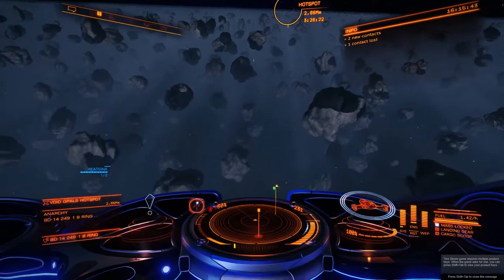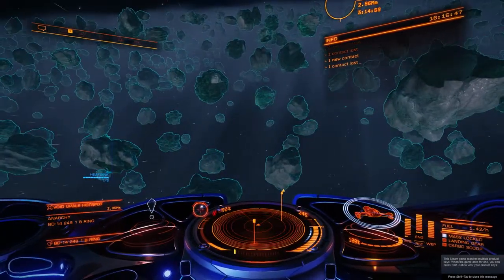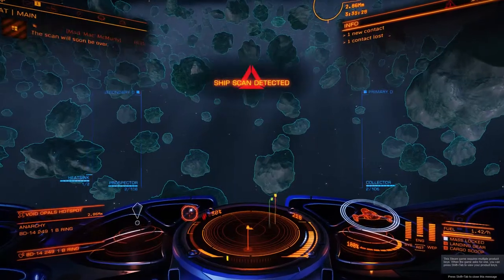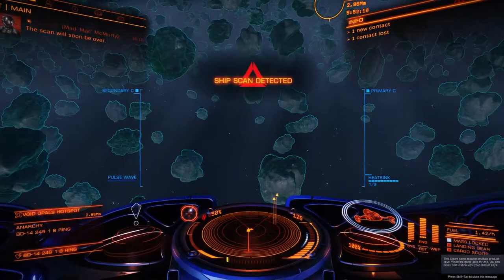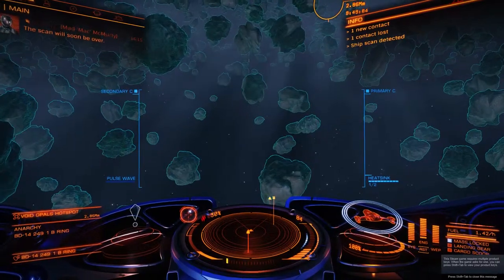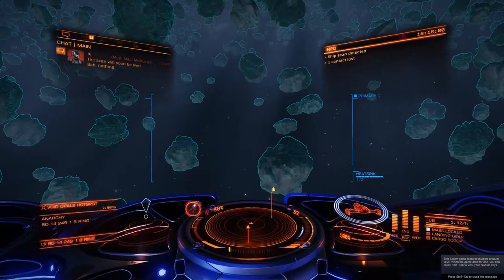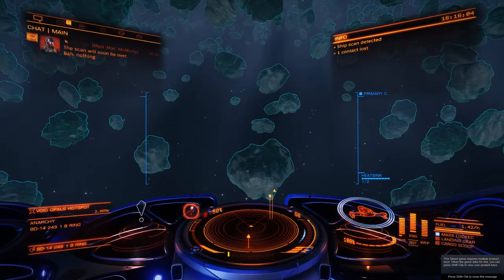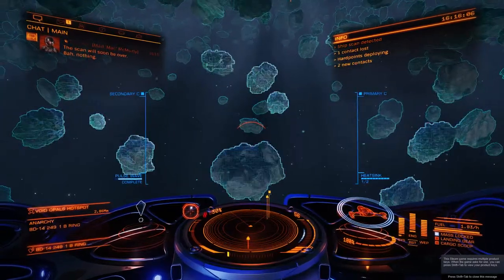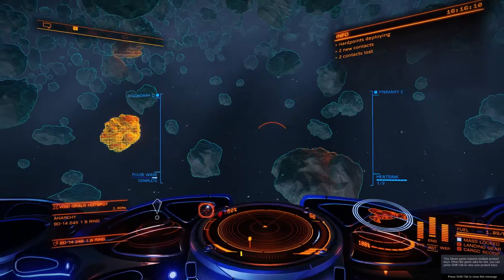Night vision is required — it makes it slightly easier in the dark. You want your pulse wave — there we go — and being scanned by Mad Mac McCurdy. He's going to say there's nothing in my hold. Scan will soon be over. Nothing. So you start scanning and bingo.